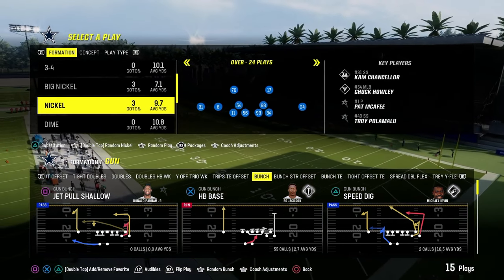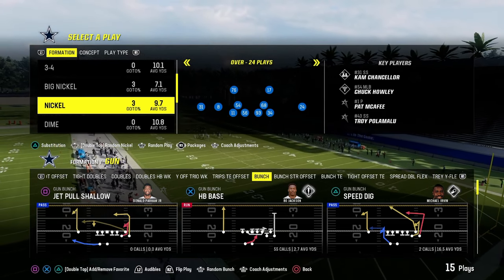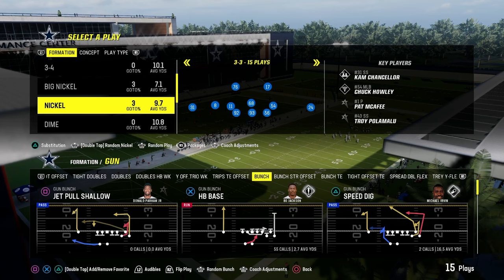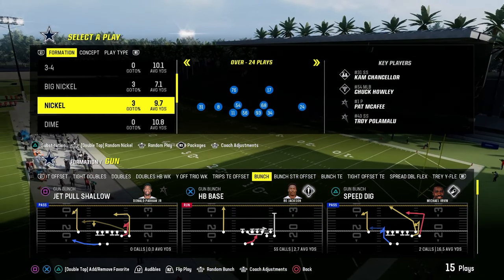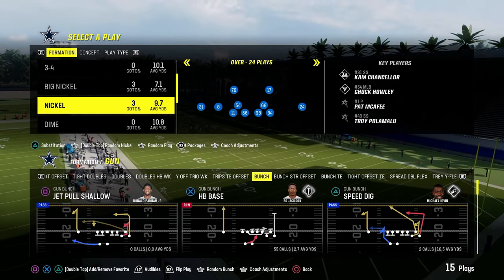An up-and-coming really good blitz is out of Nickel 3-3 Cub. Nickel Over, Nickel 3-3-5 Odd, and Nickel 3-3 Normal are all very similar to Dollar but unique, so we'll cover those. In general, there are only a couple of what I would consider true blitz concepts that you need to be thinking about.